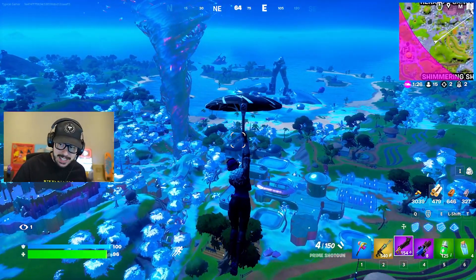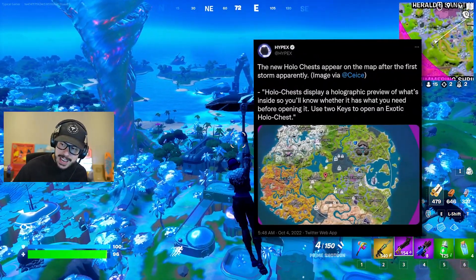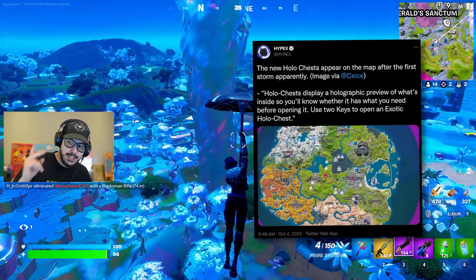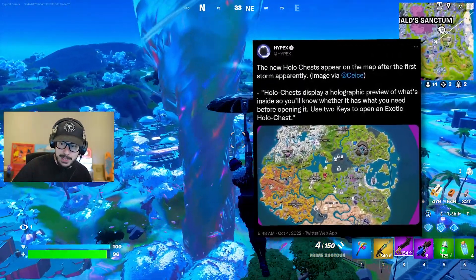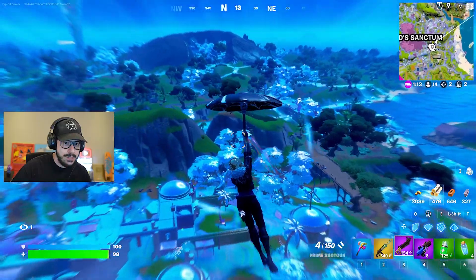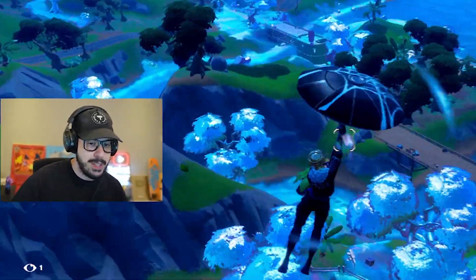There are also new holo chests in the game. These chests open with a key and they contain loot that's displayed by a holographic preview. Sometimes you'll even find a holo chest that requires two keys, and these will have exotic items in them. These will appear on your map after the first zone if you have a key. If I find a key from somebody, I will see them.